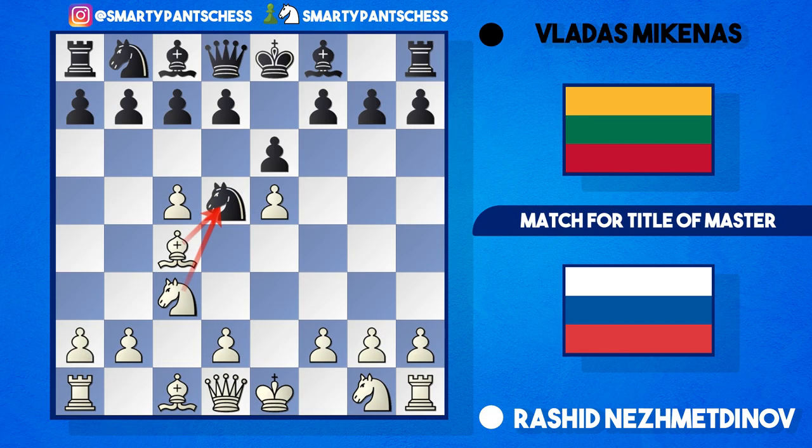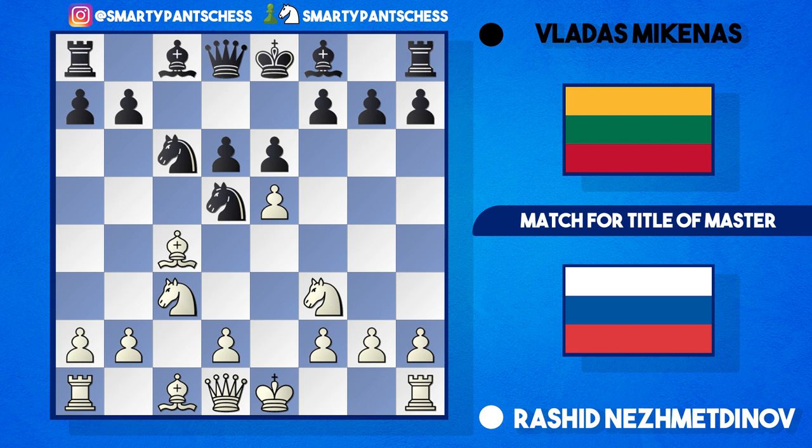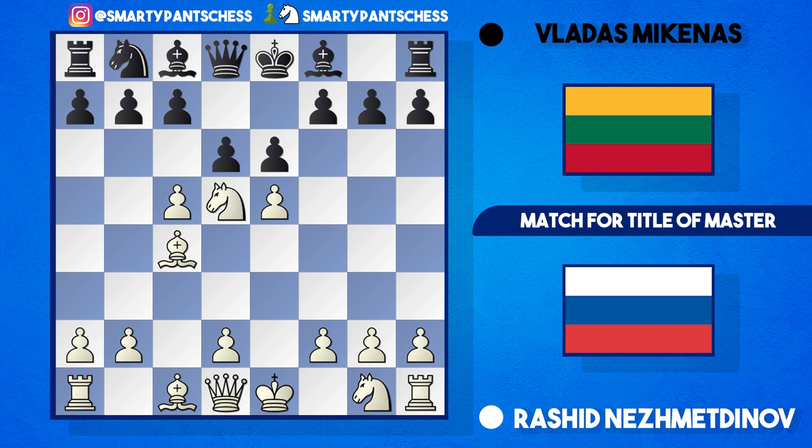Going back to the position in the game, after knight c3 by Nezmetnov, Mikenas played d6 instead. It's perfectly acceptable for white to just take this pawn off with takes takes and play knight to f3, knight c6 - this is a very drawish position. However, Nezmetnov decided to take the knight off on d5 with knight takes d5, black recaptured, and Nezmetnov recaptured again with bishop takes d5.